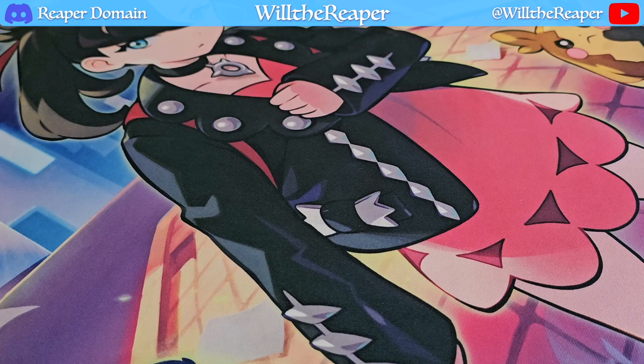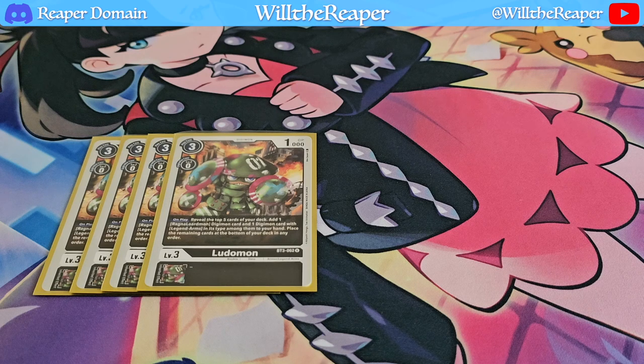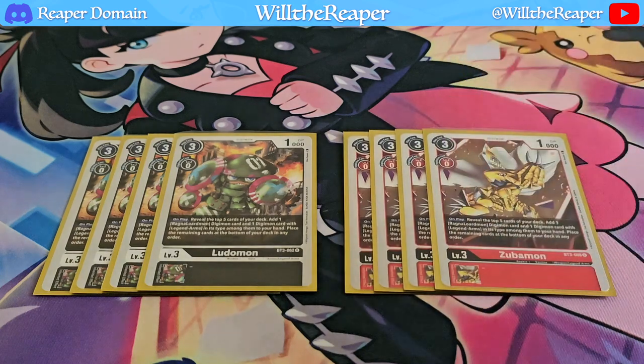Next up, we're going to be playing our level 3s, starting off with 4 copies of Ludomon. This is our first searcher card that allows you to add your Ragnalordmon or any of your Legend Arms cards from your deck to your hand. This deck is incredibly consistent — it searches out things so easily, and when you're maxing out 4 copies of Ludomon, you can get to your goal quite quickly. To complement, we're also playing Zubamon. In total, that's 8 cards that search out pretty much your entire deck.